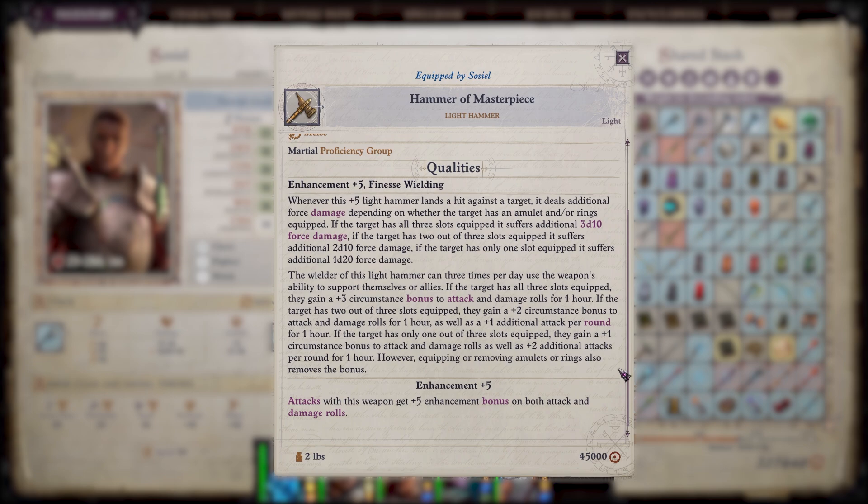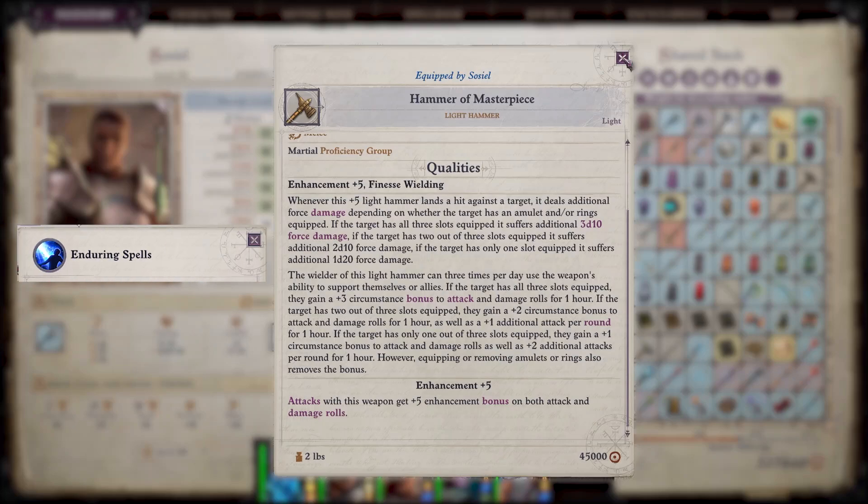However, equipping or removing amulets or rings also removes the bonus. Keep in mind that the additional attacks per round are at your full base attack bonus, and it works with every character. Not only that, but the one-hour buff does work with the Enduring Spells mythic ability and can last 24 hours.